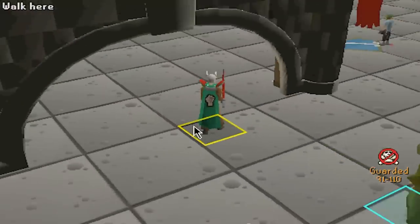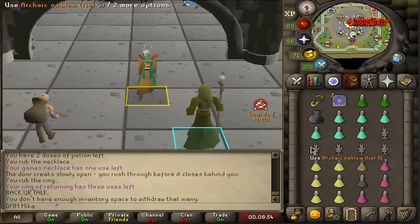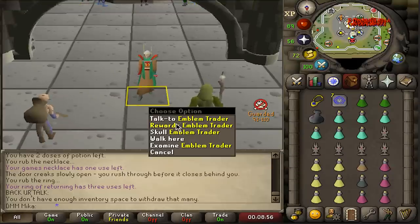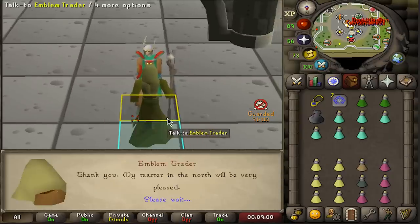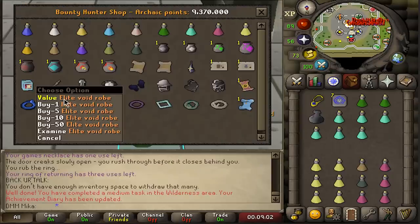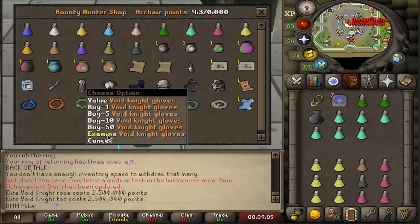Welcome back to episode number three. I haven't slept yet — we did the breach yesterday and got a bunch of emblems. Speaking to the emblem trader now with all my emblems loaded in, elite void costs 2.5 per piece, which is pretty expensive.